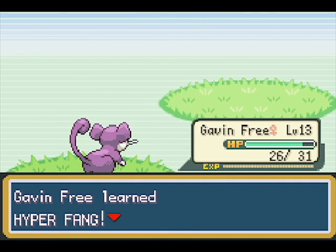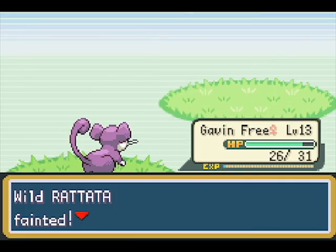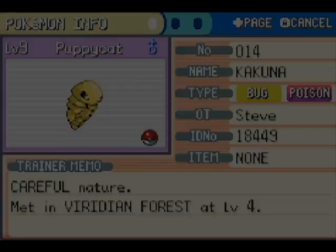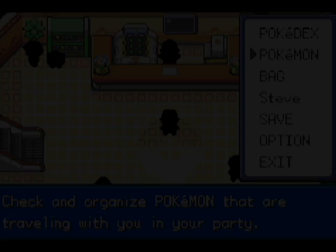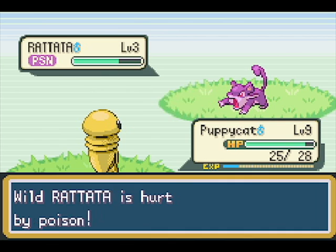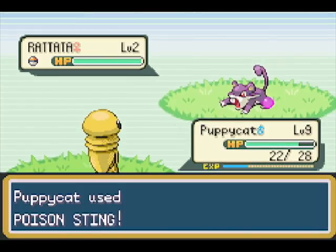Oh, level 13 is Hyper Fang apparently — we got a new move! Oh my god, yes! On the one hand he has Hyper Fang; on the other he's only level 13 and Brock has a level 14. But let's evolve Puppycat, then get Terezi up a little bit, and then I will call this one done. Next one we'll get Gavin and Ender up to 14, 15, or 16, and then I say we take on Brock after we buy some potions.